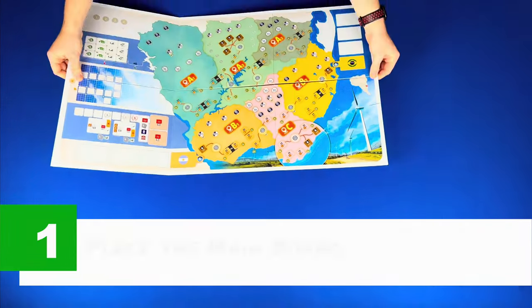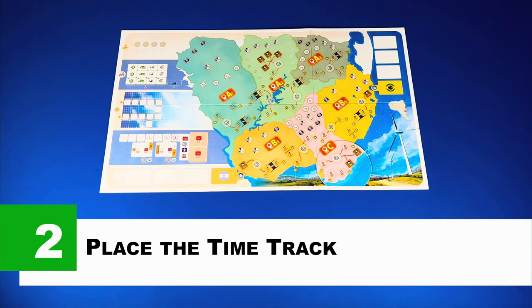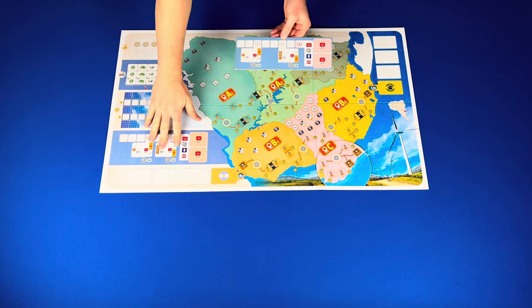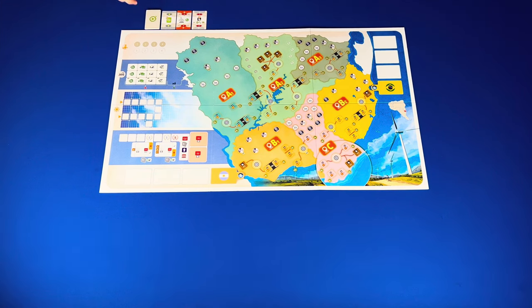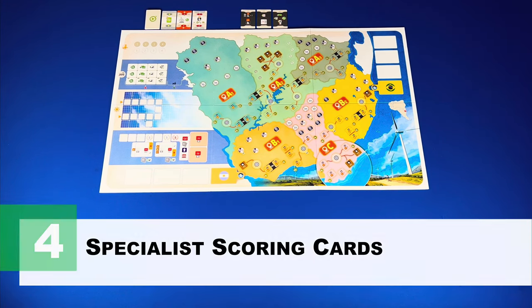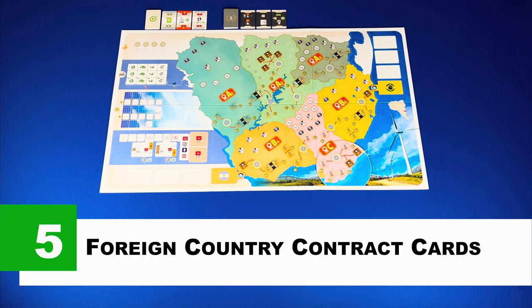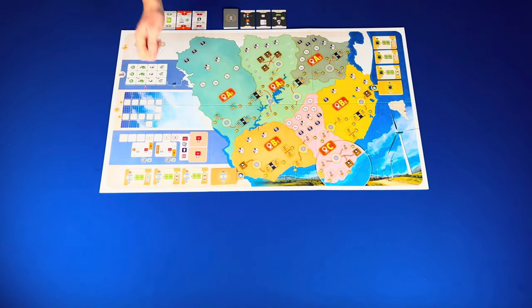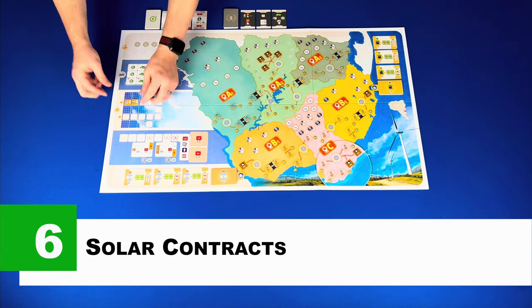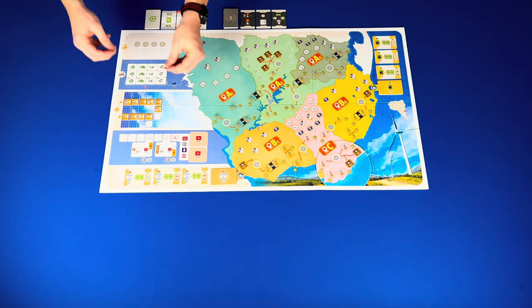Now let's take a look at setup for a three player game, which takes 14 steps. Step one: place the main board in the center of the play area. Step two: place the time track if playing the longer Mercury Rising game — for your first few plays the shorter game is recommended. Step three: shuffle, place, and draw three specialist action cards next to the game board. Step four: shuffle, place, and draw three specialist scoring cards next to the main game board. Step five: foreign country contract cards — separate, shuffle, place, and draw three on the main board. Step six: solar contract tokens — shuffle and randomly place one face up on each solar contract space on the left side of the main game board.